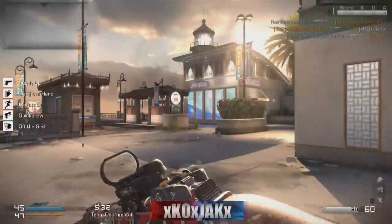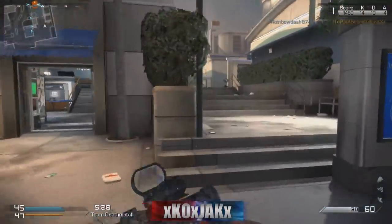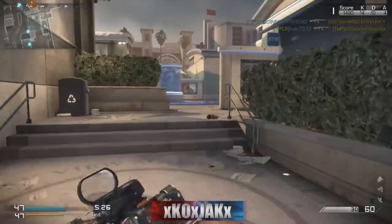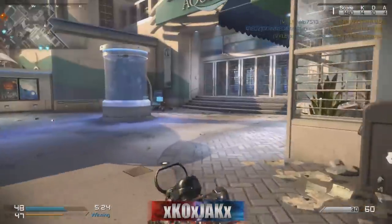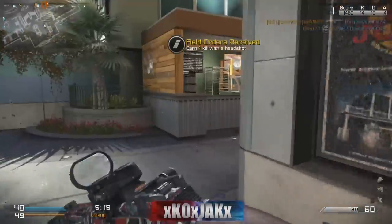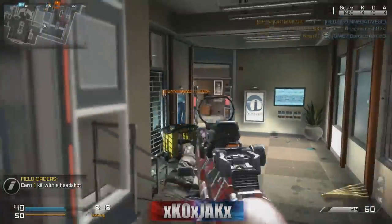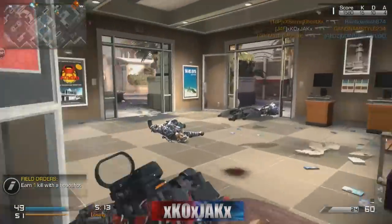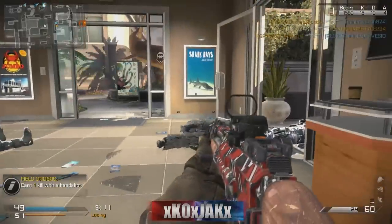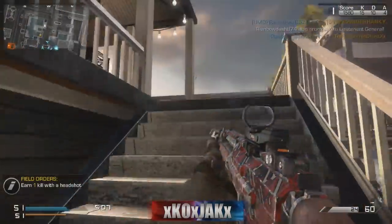I thought I'd let you guys know about all these. With the camos, you do get the reticle, background, and patch. You're paying $2, so they have to make you feel like you're getting somewhat your money's worth, other than just using them in a game where the average player doesn't get any money in return — they're not playing competitive, they just want to use it and have fun with it.